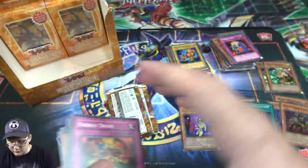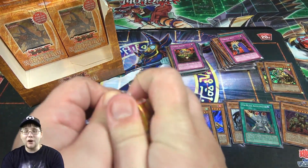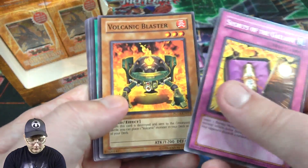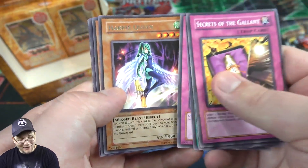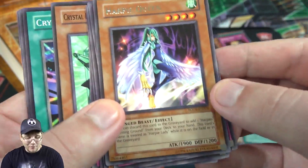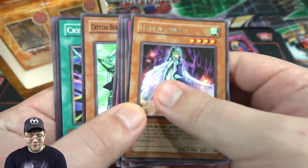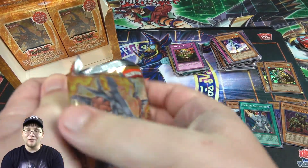Crimson Ninja as well. Well, there we go — we're getting our Ultra Rares. Mainly our holos are from Invasion of Chaos it seems like, or the higher rarity stuff. Maybe we can also get a Secret Rare from one of those. Harpy Queen — again, that one looked darker, I thought I had something. I remember at one time it was like one of the more expensive cards of this set because I don't think it had been printed in a while. It's been reprinted since then of course, but I remember when that card was actually like five or six dollars by itself.